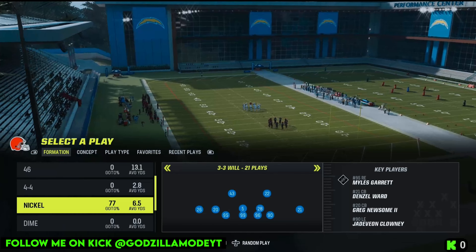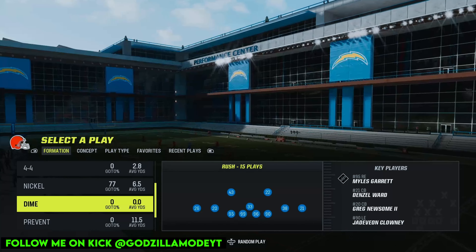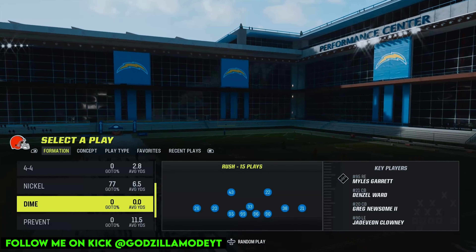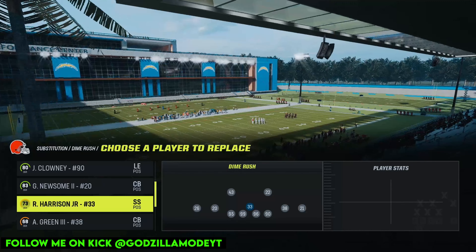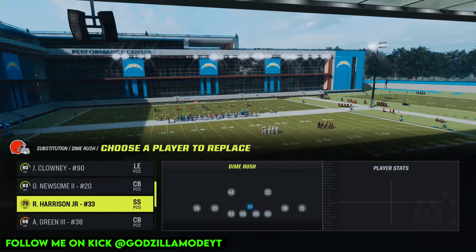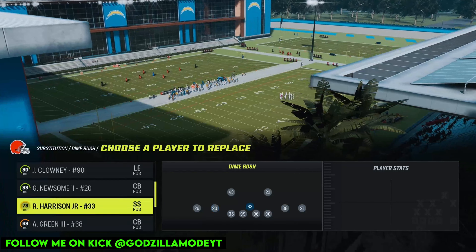We are in the Dallas Cowboys defensive playbook in Madden — it has the formation 'Dime Rush.' Go to substitutions. What you want to do is make sure you have a safety right here — this is very key. You can use a linebacker, but if they're not 90-plus overall or a linebacker with a Lurker ability, do not use them.